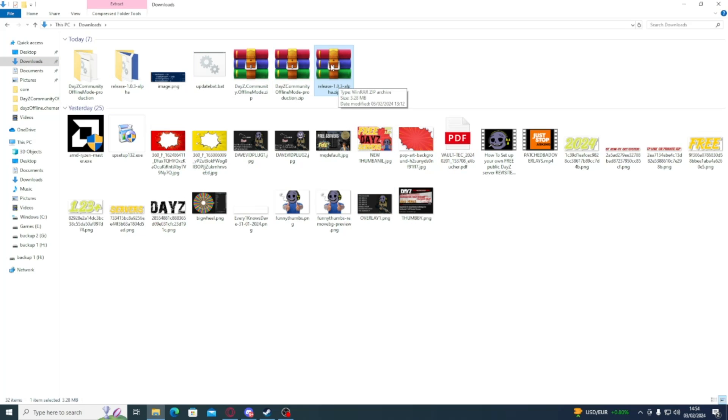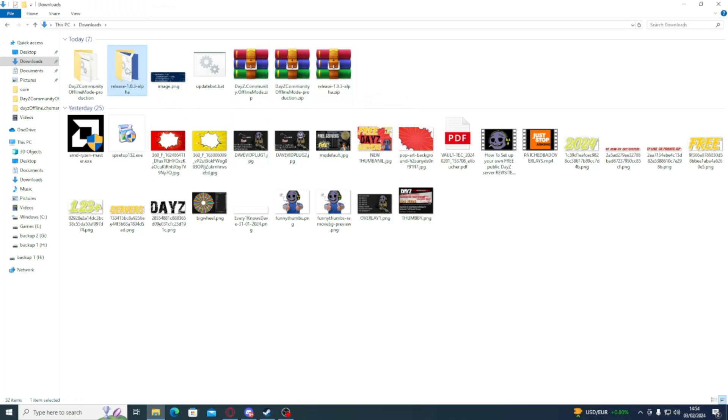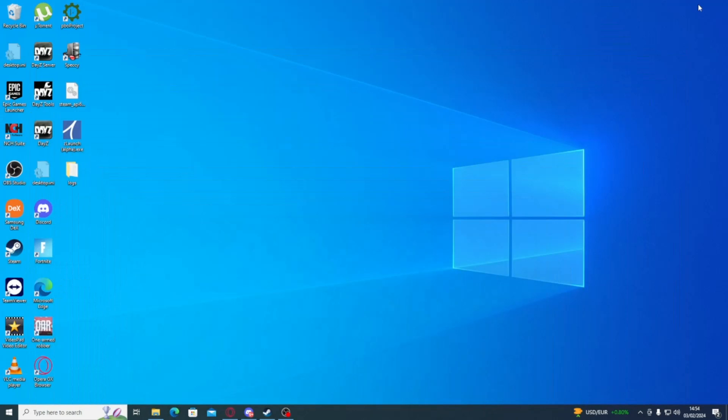I use WinRAR — if you use WinZip or Windows' built-in zipper, it doesn't matter. Unzip it, and once you've unzipped it, go into the folder. You will find two files. Copy these files anywhere you like, other than the game files themselves. I personally copied it to desktop — paste it on your desktop or wherever you like. Double-click it and boom, done.